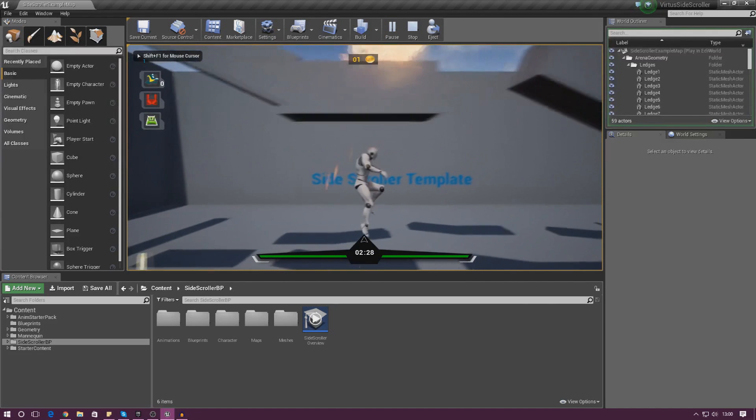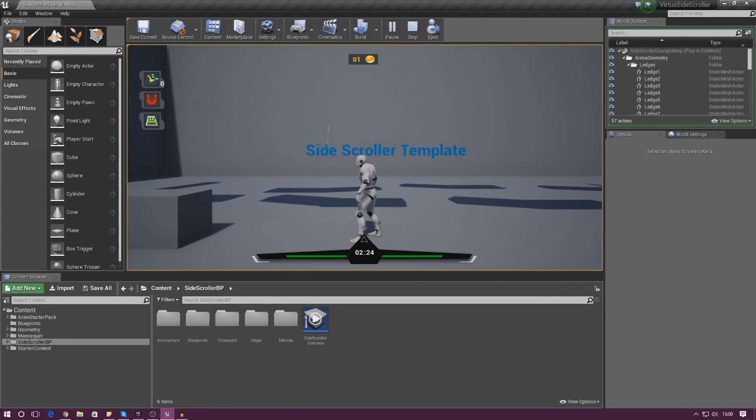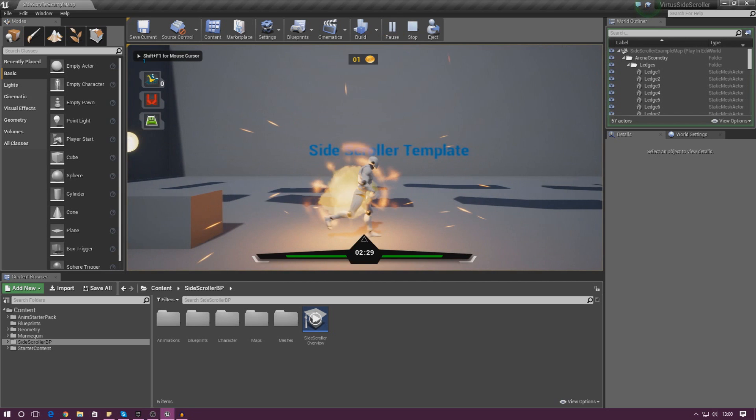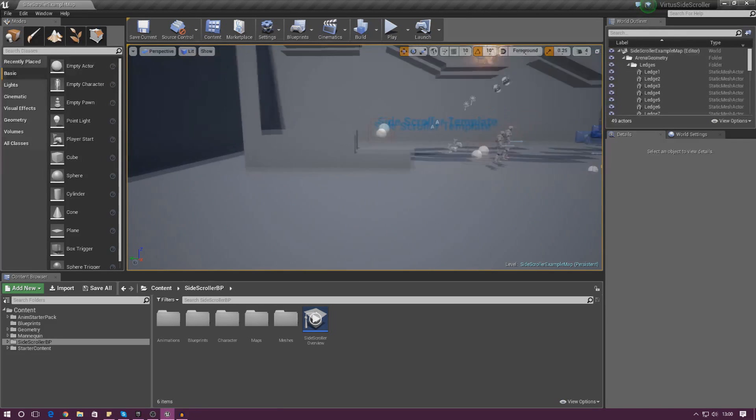When I press play you can see this little man running after me, chasing me down, and when he does reach up to me he's going to take away some health, explode, and it looks awesome. It makes our level a little bit more interactive, gives us something to avoid. Anyway, let's go ahead and dive into this.